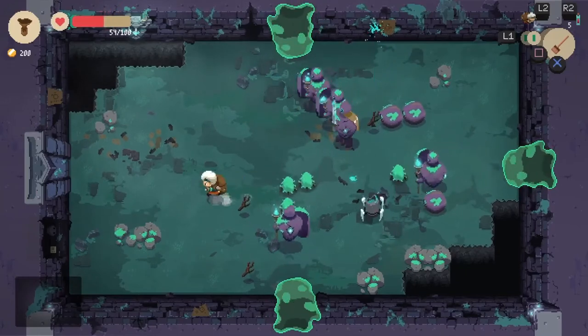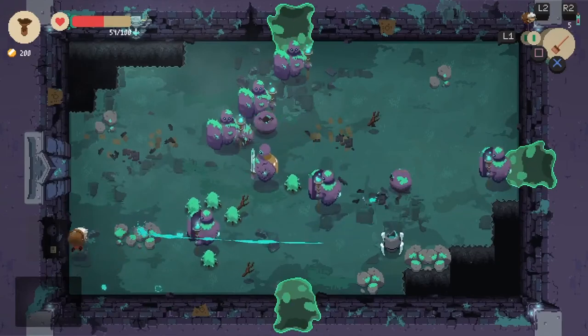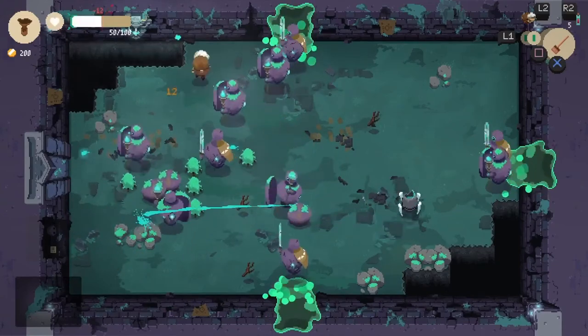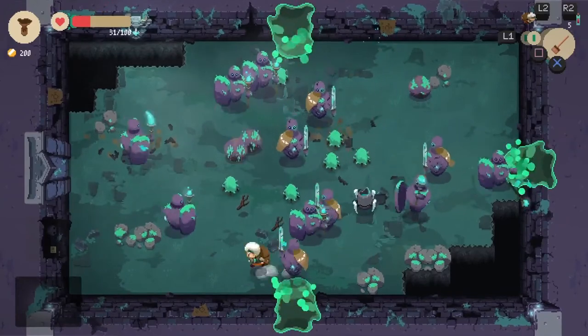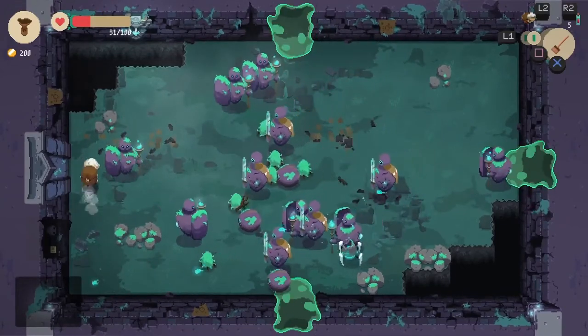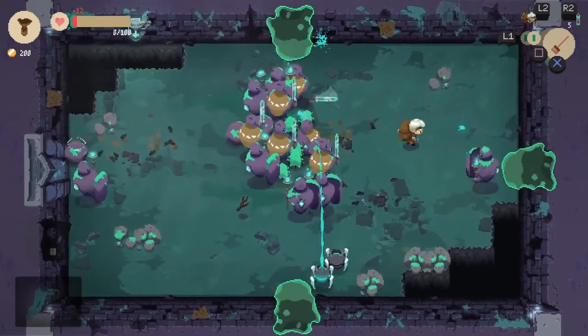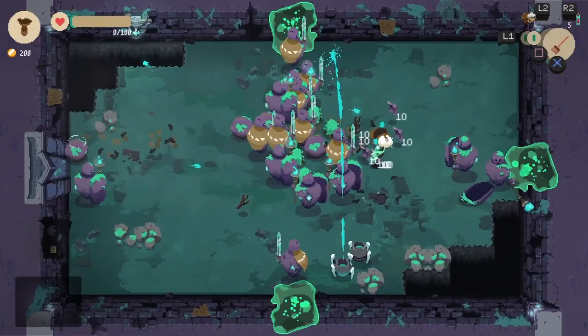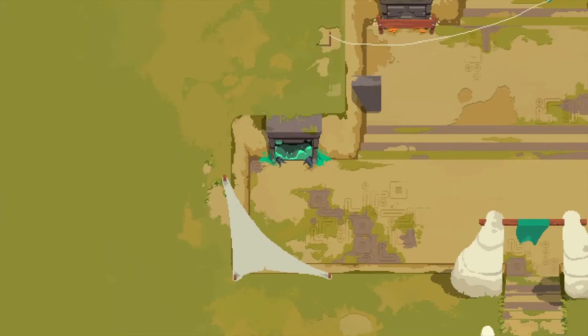If you die in a dungeon, you leave behind all the artifacts you found in that dungeon. With nothing but a broom, there is absolutely no way to handle the enemies as they just keep spawning — so the goal here is to die and show you exactly what happens. You'll notice all our artifacts drop out, our inventory is empty, and then we get thrown out of the dungeon.